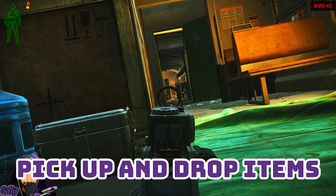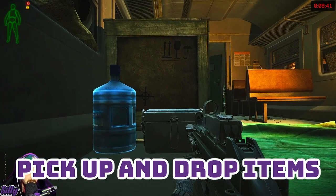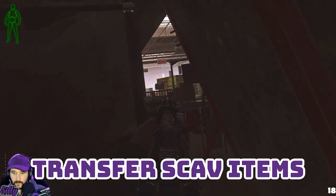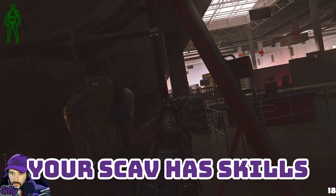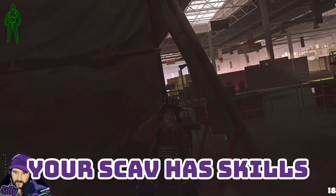Pick up all the little items in raid and if you don't want them, drop them right after. This will give you looting XP and increase your perception skill much faster. Any item you don't hand over from your player scav at the end of a raid will be deleted. Your scav comes with their own set of skills like your PMC does — even though you get a random scav every time, you can still level things like endurance and strength for your scav character.